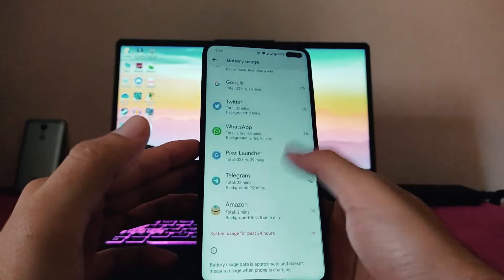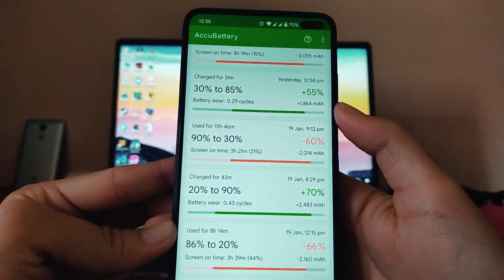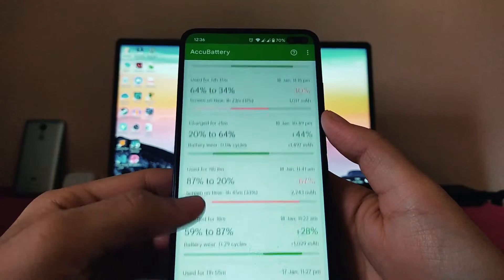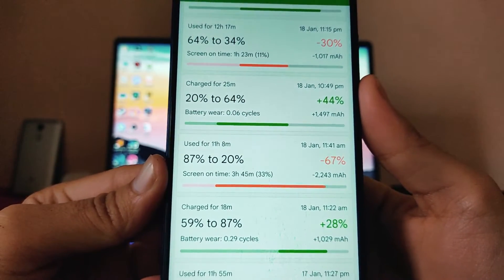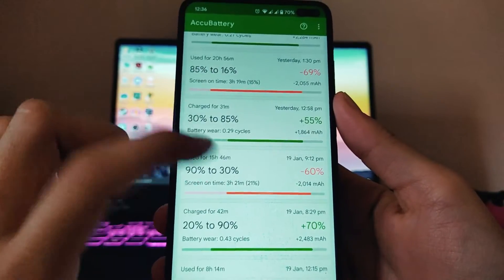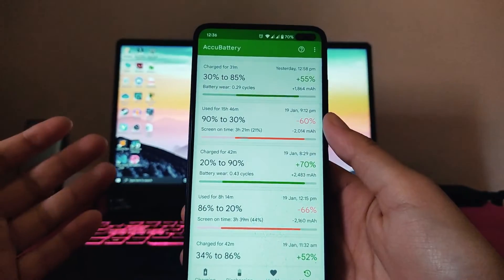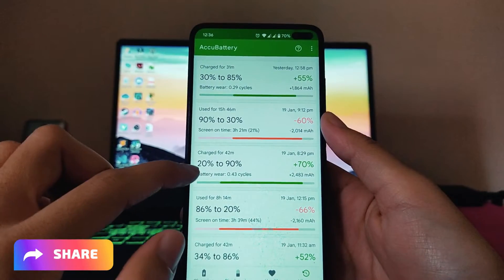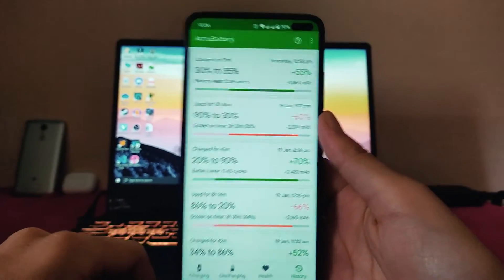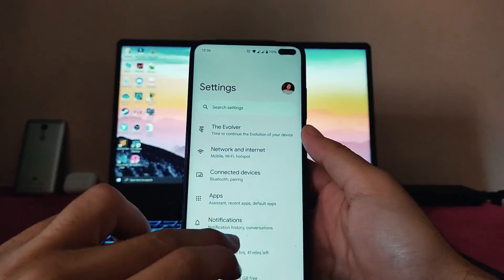Going back to the battery, the battery backup on this ROM is just average. From 90% to 30% battery drain I got 3 hours 21 minutes of screen-on time. From 87% to 20% battery drain I got 3 hours 45 minutes of screen-on time — that's at 90Hz and 120Hz respectively. So the battery backup is average. For charging time, from 20% to 90% it takes 42 minutes to charge 70% of the battery, which is good. So battery charging time and battery backup on this ROM are good enough, no issues.